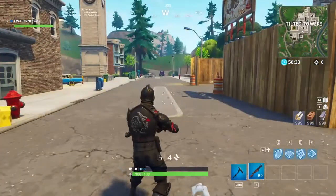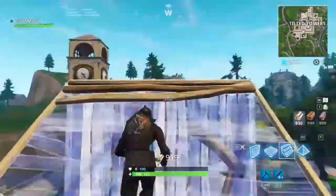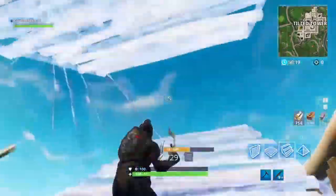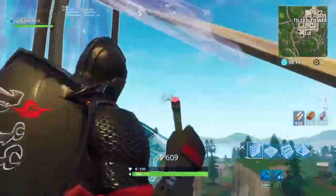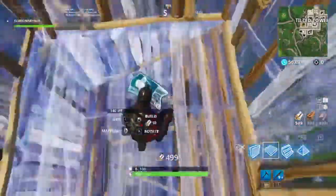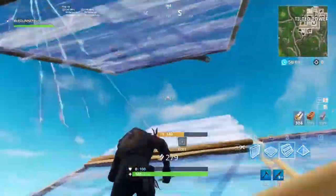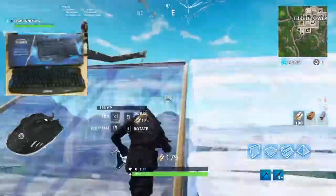Alright guys, this is what I'm doing now to show you where I'm at. The ramp-wall combo — pretty easy. This is what I've been practicing quite a bit, just practicing building really consistently. It helps me a lot — just training the muscle memory and practicing building like that. That's how I build now. I use the side buttons on my mouse and I'll show you what mouse and keyboard I've got in a bit.